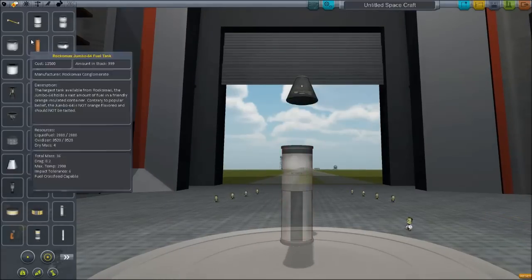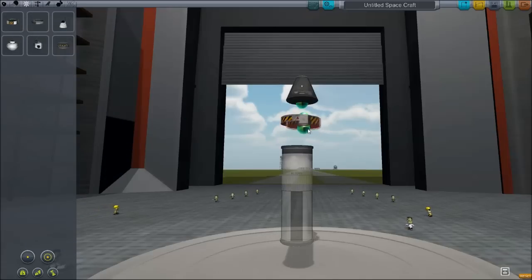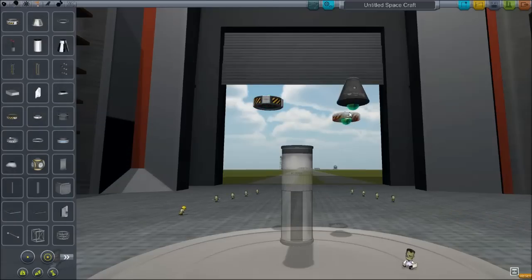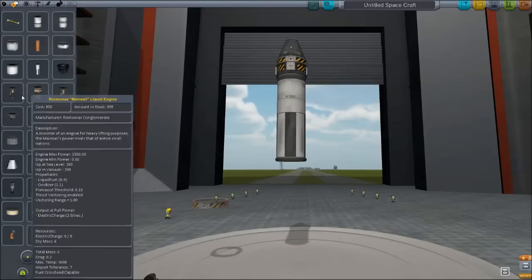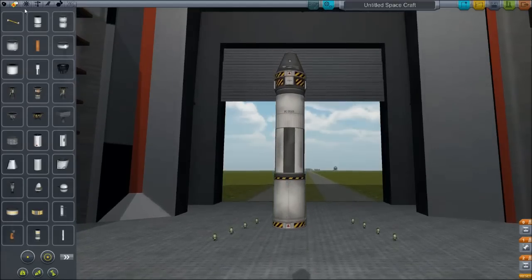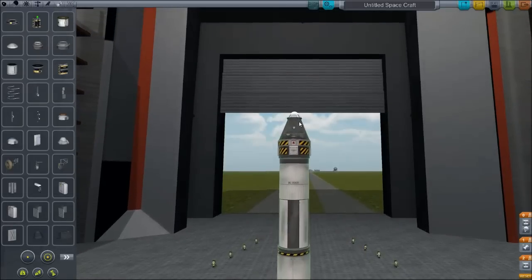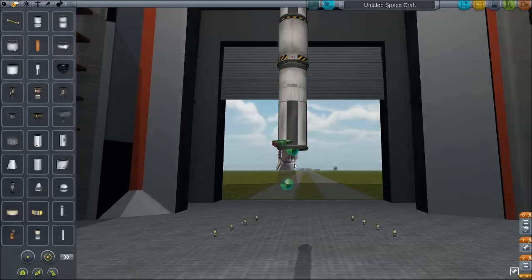We're just gonna try pretty much the same design because I know it works. This is the decoupler — that's the module. This is just like a test. It's a simple design really, and I wonder what kind of modifications I could make to actually make it better. I don't think this thing is gonna get me to all those other planets — there's no freaking way. It's just too weak and there's too little fuel. It can't be too heavy but it has to go all that freaking way.